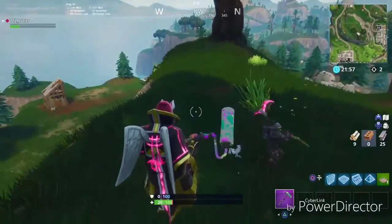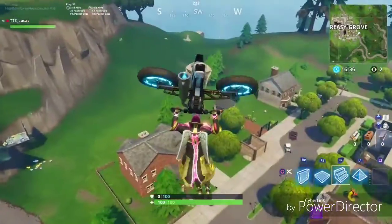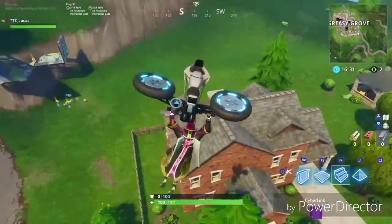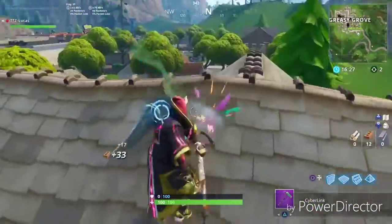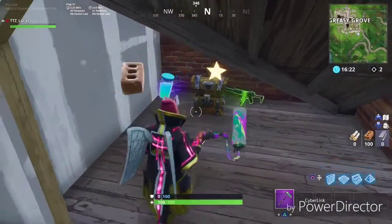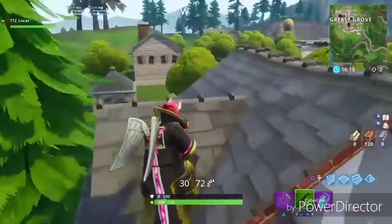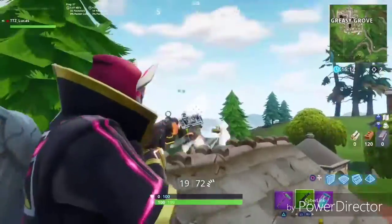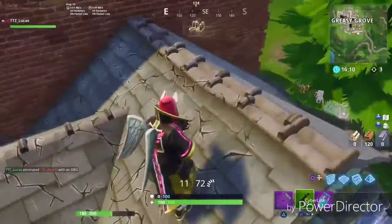The last challenge is staged kills: you have to get a kill at Greasy Grove, a kill at Lonely Lodge, and a kill at Fatal Fields. We're landing at Greasy Grove first to see if we can get a kill here. There's a chest — got an SMG — now let's go find somebody. This is also when you could be getting shotgun kills.